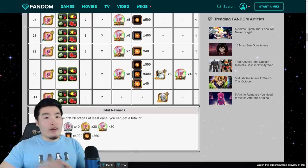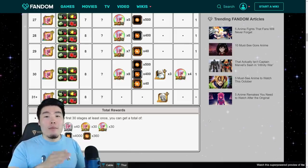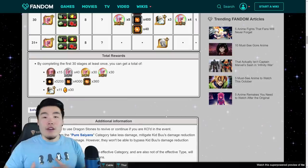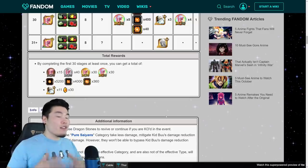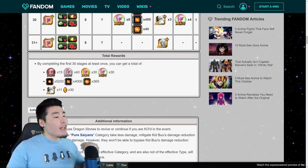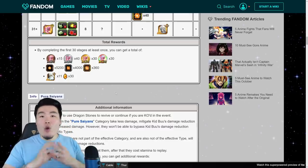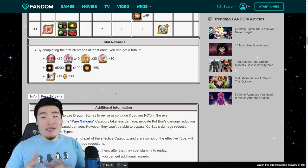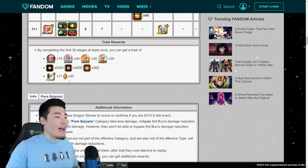Anything beyond level 30 — level 31, 35, 100 — you're getting 1 Platinum Hercules Statue per clear for an extra 1.5 million penny. By completing all of the first 30 levels for the first time, you can expect to get 15 Bronze Medals, 40 Silver Medals, 30 Gold Medals, and 30 Rainbow Medals, which should be enough to fully Extreme Z awaken your Physical Kid Buu. In terms of Physical Orbs, we're getting 5,200 Small, 4,000 Medium, and 360 Large — enough to fully rainbow a Physical unit from 0% to 100% and still have some left over. We also get 11 Physical Grand Kais and 30 Dragonstones.